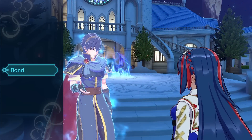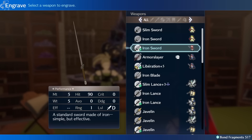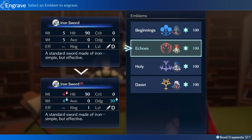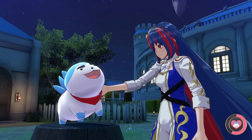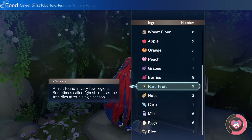First up, early on in Somniel, your base of operations, you'll be able to engrave your weapons at the smithy with the markings of an emblem ring. Each emblem ring offers a unique stat modification to the weapon and will cost bond fragments to do so. In the early game, bond fragments come pretty easily, and for the low cost of engraving early weapons — like 50 or 100 bond fragments — you can increase the power and survivability of your unit substantially.